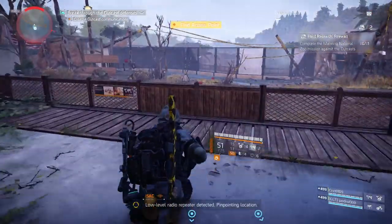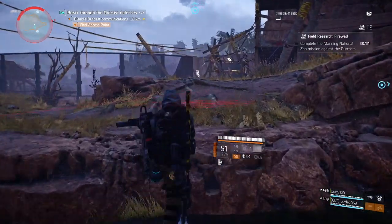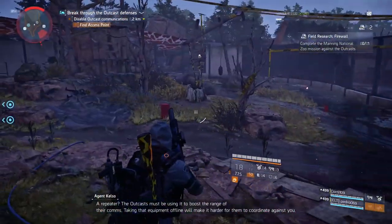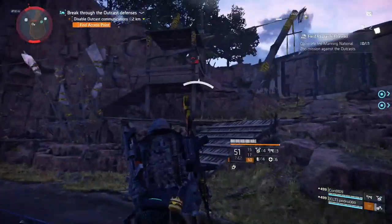So this weapon can drop from propaganda broadcasts, public executions, any of those territory controls. You literally just have to farm any single thing in that area. I'm not sure if it'll drop off enemies that are just randomly roaming around, but make sure you are farming everything.